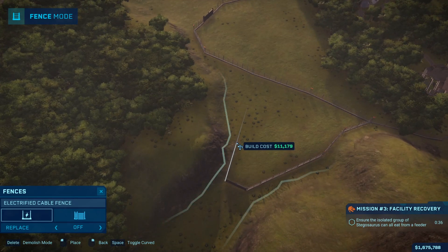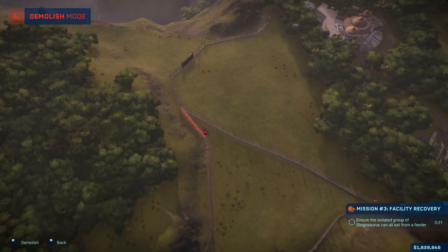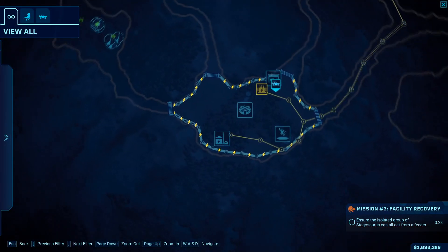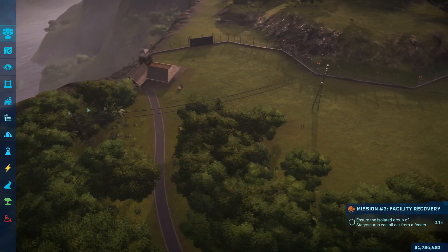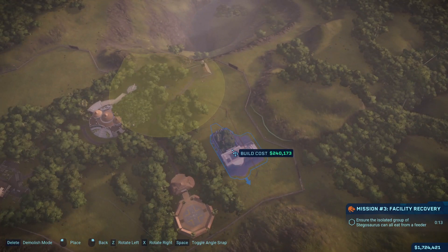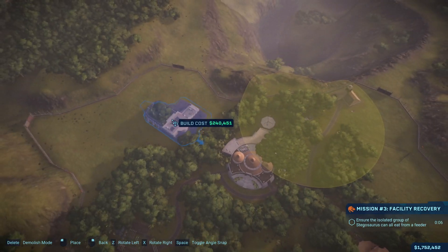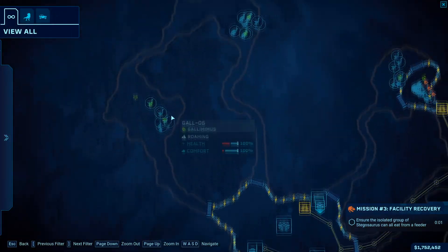I put the gates against the fences and I want to make this one bigger because I was taking into account the space I needed for the other missions. I'm also doing this to make sure other dinosaurs don't mess with the guests, which has been an issue before. At the same time I'm just trying to fill the 20-second timer to ensure the isolated group of stegosauruses can eat from the feeder. Now I'm planning where the incubators can go for later.